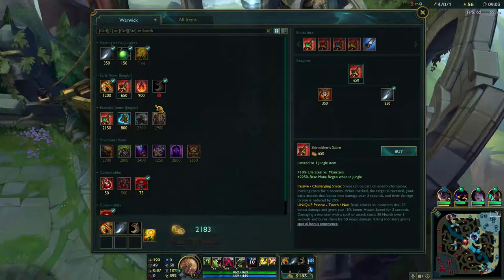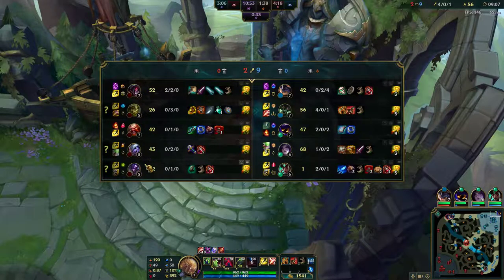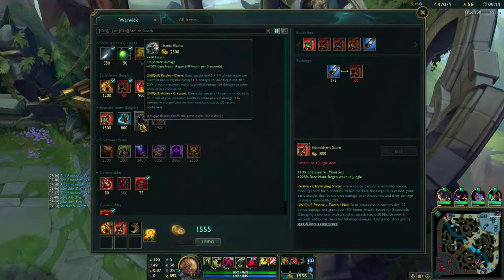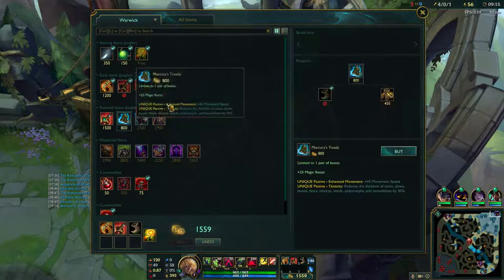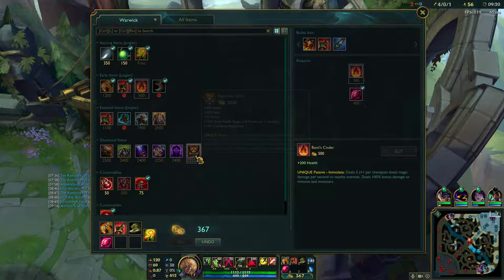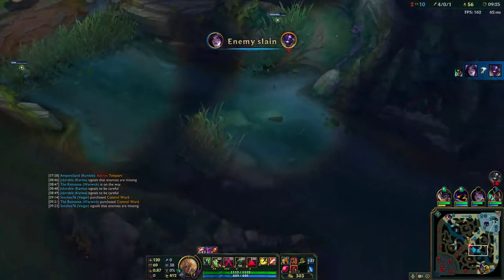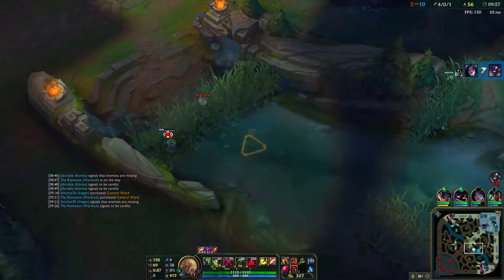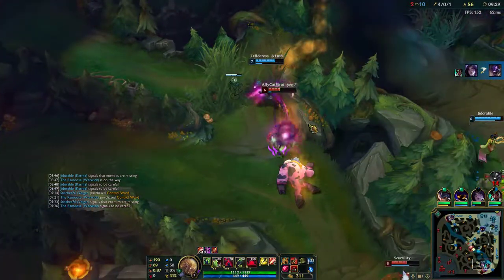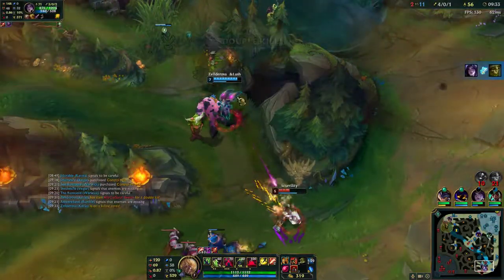There's no point in trying to fight that — knock up, knockaway, stun, snare, slow — I don't really need Merc Treads for that so I'm going to go Ninja Tabis. I'll pick up another pink ward just in case they clear that or I need vision immediately. I'll ping that he's walking down even though he was probably just warding.